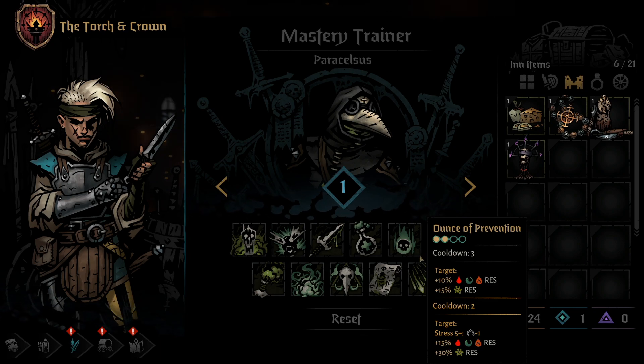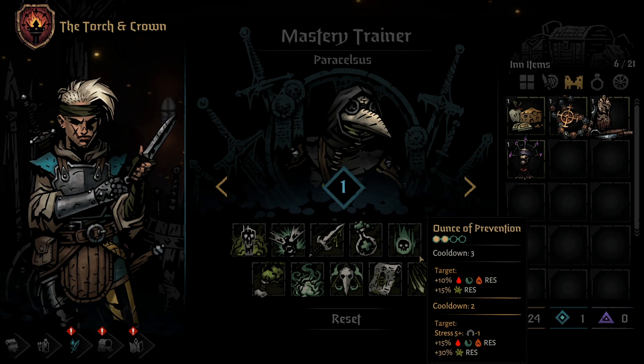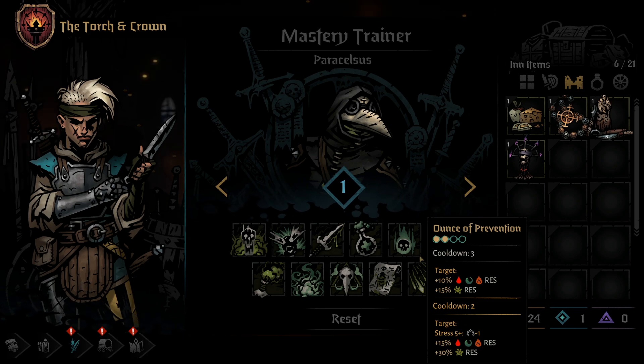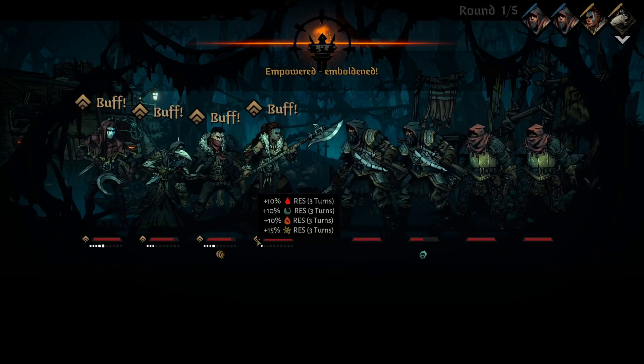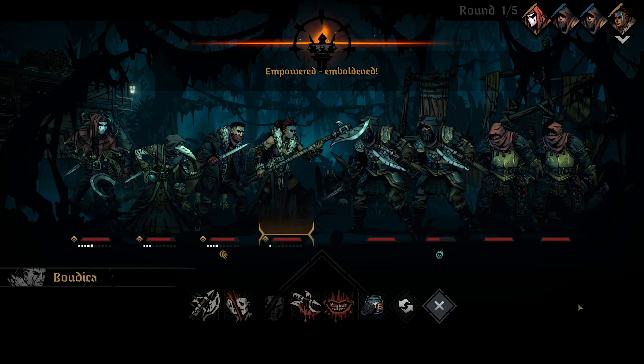Next, we have the recently nerfed 5th skill of the Plague Doctor, Ounce of Prevention. Ounce of Prevention can only be used from position 3 or 4, but it is a friendly AoE that impacts the entire team at once. This skill increases Dot Resist by 10% and Disease Resist by 15% for 3 rounds, but it does have a 3 round cooldown. Using a Mastery Point here will lower the cooldown to 2 rounds, increase the Dot Resist to 15%, increase the Disease Resist to 30%, and make it so that if any party member has 5 or more stress, you'll remove a point of stress from that party member. A powerful move, but nowhere near where it used to be.